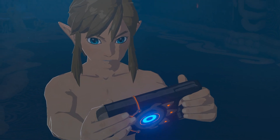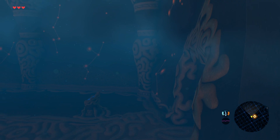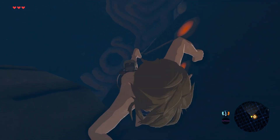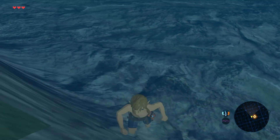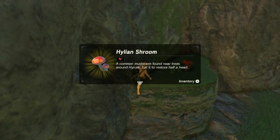So as I started the run, I immediately grabbed the Sheikah Slate as fast as I could to clip through the wall, just to get a small time save instead of having to go through so much dialogue. Once I clipped out, I grabbed my first vegetable, which was the Hylian Shroom.